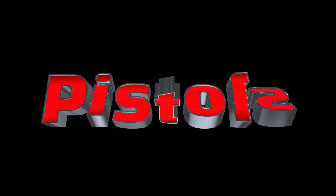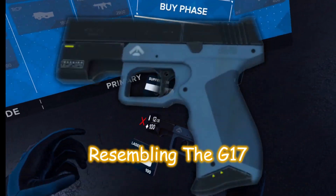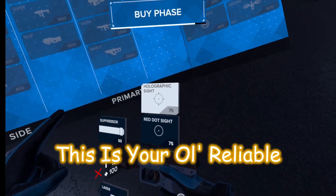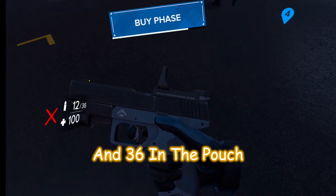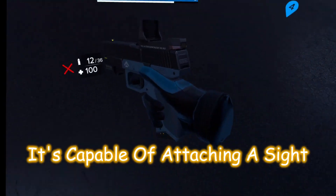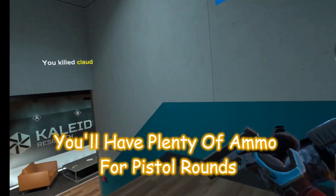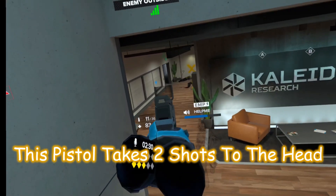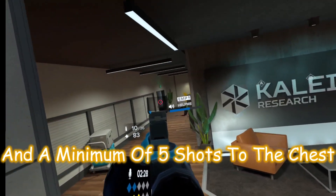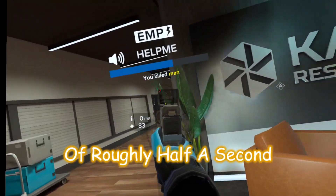Pistols. The Jesper, resembling the G17, is your all-reliable free starting pistol with 12 in the magazine and 36 in the pouch. It's capable of attaching a sight, a suppressor, and a laser. You'll have plenty of ammo for pistol rounds and as an emergency secondary. This pistol takes two shots to the head and a minimum of five shots to the chest, giving it a time to kill of roughly half a second.